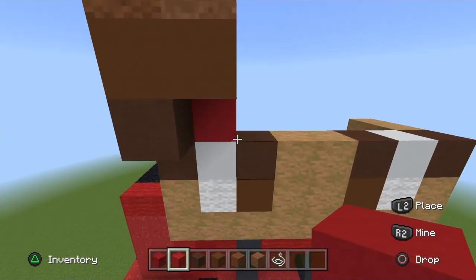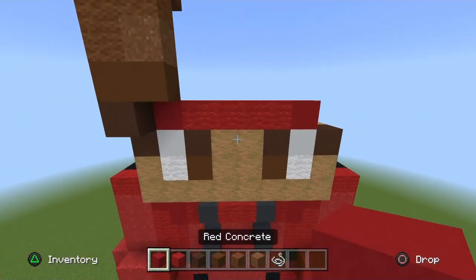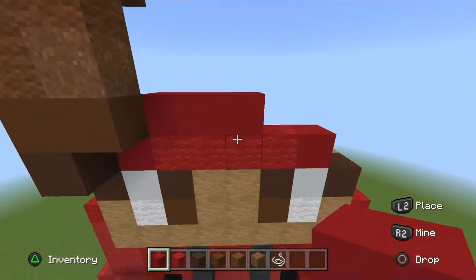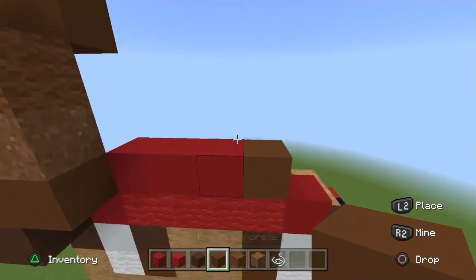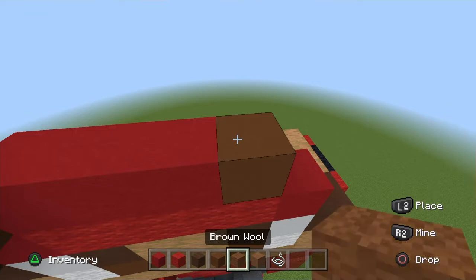Go across four red wool and place a red concrete on top of the other white concrete. Starting from the left go across three red concrete, then a brown concrete on the end. On top of the brown concrete next to the red wool, place two brown wool.